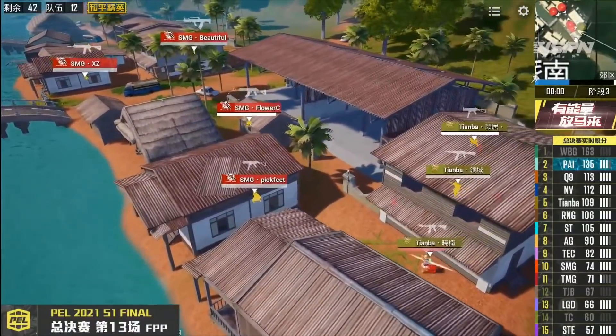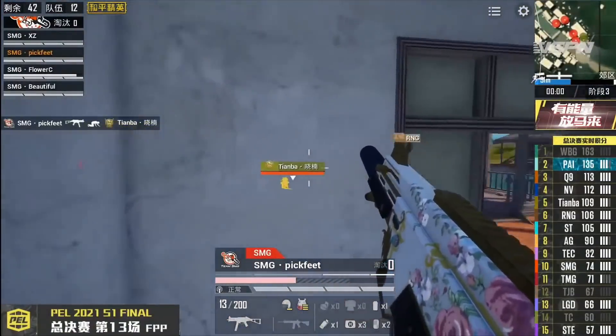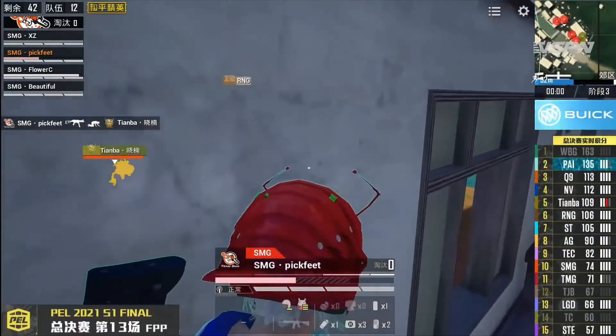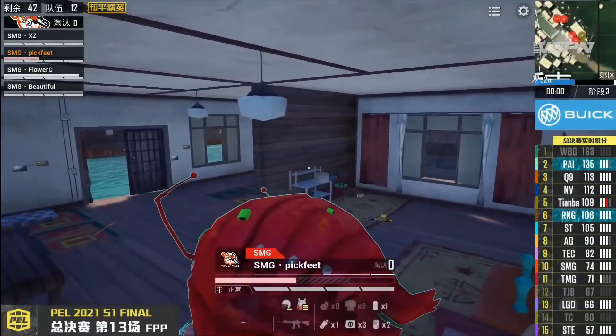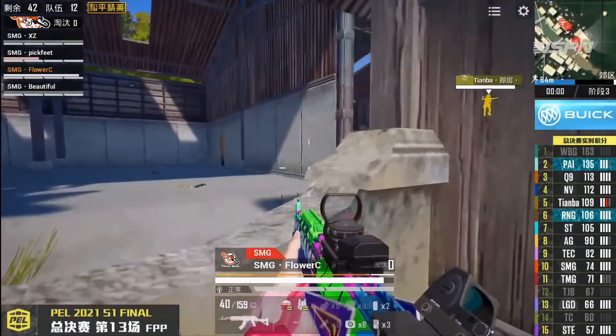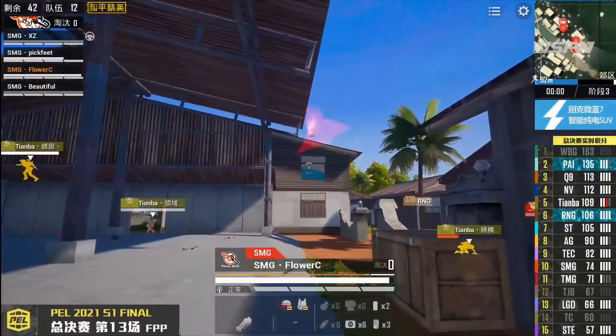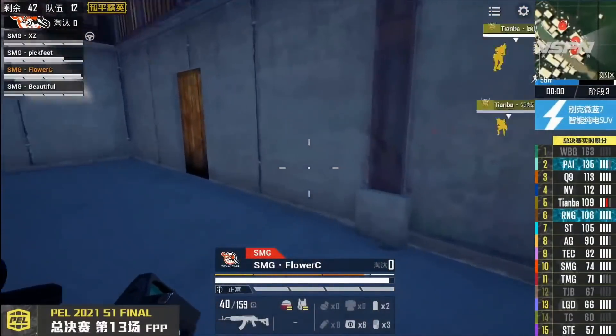Look at the 3rd player — now he will call for backup, he will be able to heal himself, and the whole team will push. As you can see, Flarsy is there, and even now Guzuzu is on top.